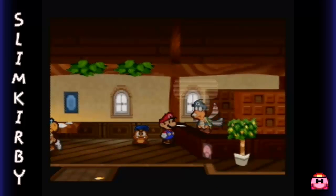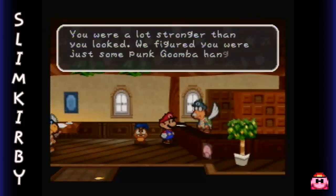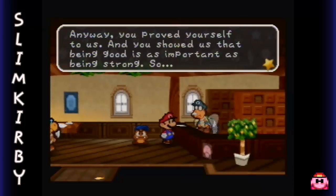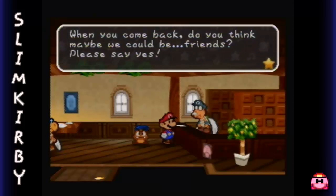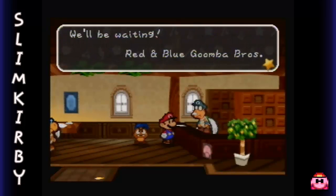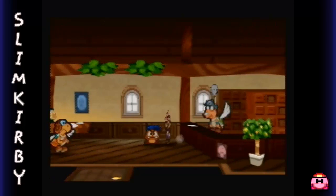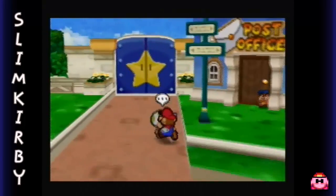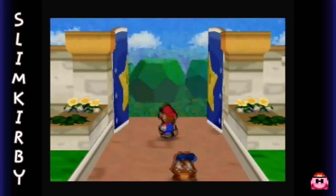So Red and Blue Goomba sent something. Goombario, you were a lot stronger than you looked - I figured you were just some punk Goomba hanging around with Mario. Anyway, you proved yourself to us and showed us that being good is as important as being strong. So when you come back, do you think maybe we could be friends? Please say yes. We'll be waiting. Red and Blue Goomba. Aw, that's cute. You better be friends with them - especially the Blue Goomba, he looked awesome. But yeah, for now I think that's actually all we can do here, so let's get moving.